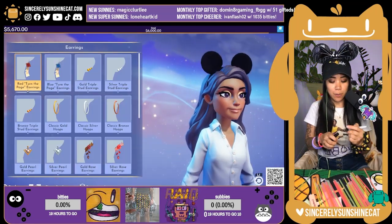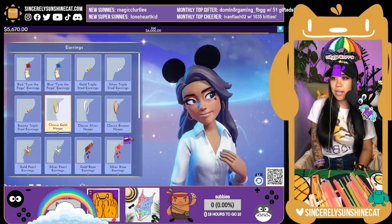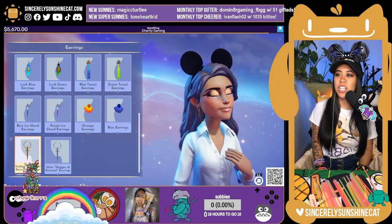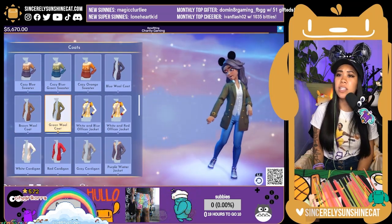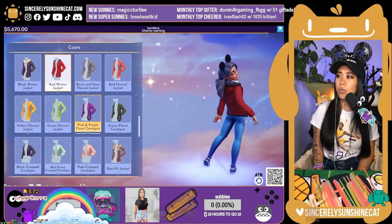Okay, earrings. Gold hoops? My love don't cost a thing. Oh, these are cute too! Oh look, they're daggers — that's freaking cool. I don't want a jacket. Megan, your jacket. Oh, look at this color. They're so cute.